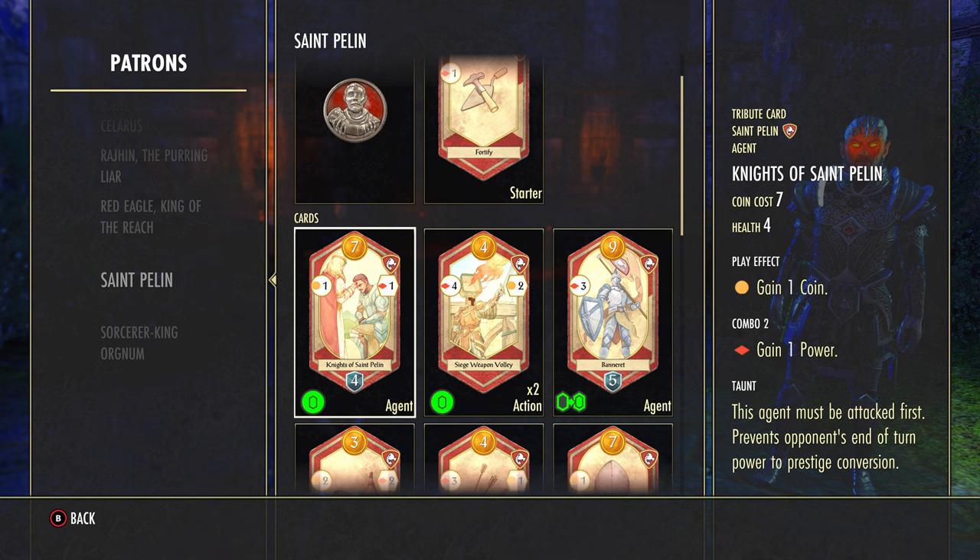Looking at the card we just got — the Knights of Saint Pelin — the only thing we gained is an additional power if we combo it. So again, it's not the greatest card if you're playing the Saint Pelin deck, but nonetheless that's how you get it. Hopefully you found this helpful and I'll see you in the next video.